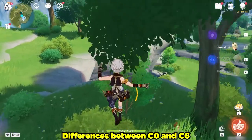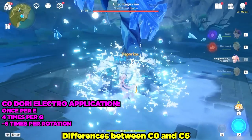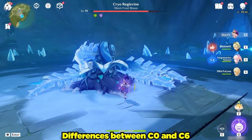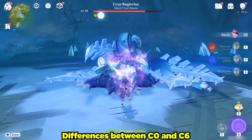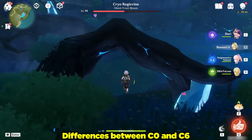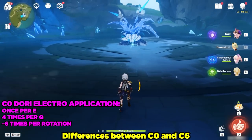In case you haven't seen my Constellation 0 Dory showcase or you're not familiar with her ICDs: normally at Constellation 0, her elemental skill only applies electro once and then her elemental burst applies electro four times. However, when we apply Dendro onto it, her elemental skill applies electro twice — we can see it proc'd Quicken, then Aggravate. And her basic attacks now also activate Aggravate. In that N3 string we managed to activate two entire Aggravates. So at Constellation 0, in a typical rotation, Dory would be applying electro six times with two elemental skills plus four times from her elemental burst.